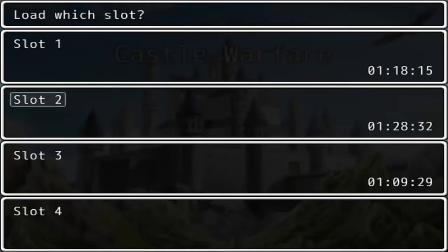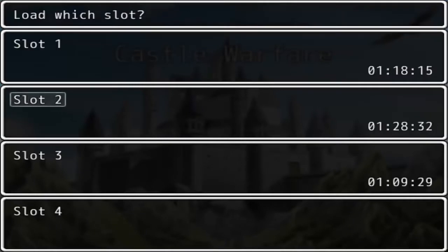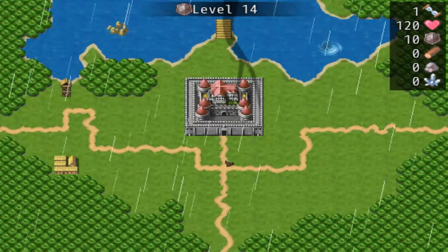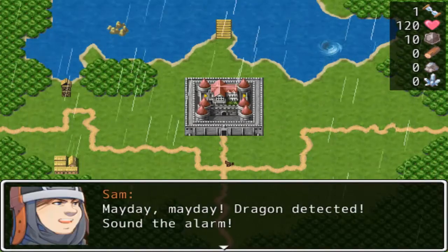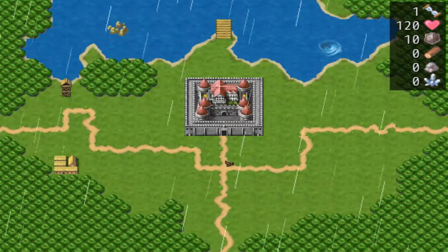Before I get started on Scenario 14, I wanted to show this off just cause. We got ourselves an error that causes the game to crash if you back out of the load menu. Brilliant. As for why I'm loading here instead of from the first line of commentary from the game itself, I just wanted to have an easy time grabbing a thumbnail of the dragon. I'm being a bit lazy there, but that's just how it is.